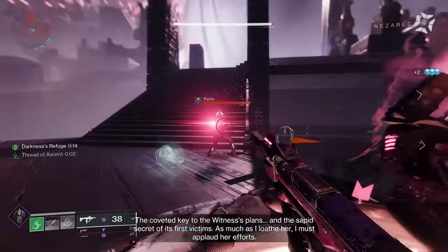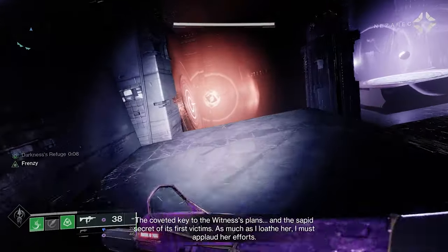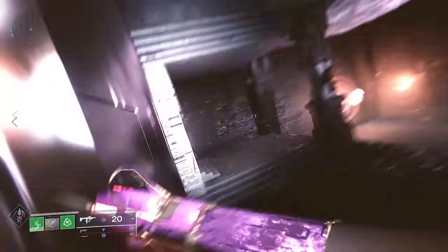The next seed is after the second encounter. Just before the halfway point, take a detour off to the left from here and go into this structure. You will see your second set of nodes here. Connect the node and continue through the raid.